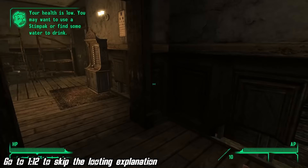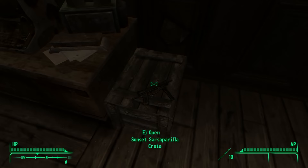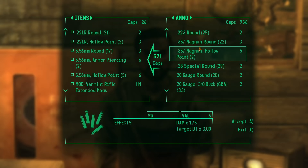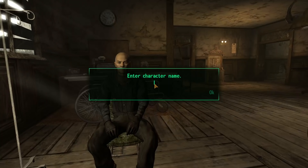Let's talk about what looting actually is. If you add an item to your inventory, it's looting. Picking a gun up off the floor is looting. Picking the lock on a safe and taking its contents is looting. If you yourself add an item to your inventory, it's looting. Without looting, there are two ways to get items: buying them, or an NPC giving them to you. For example, Sunny Smiles gives you a varmint rifle at the beginning of the game — that isn't looting.